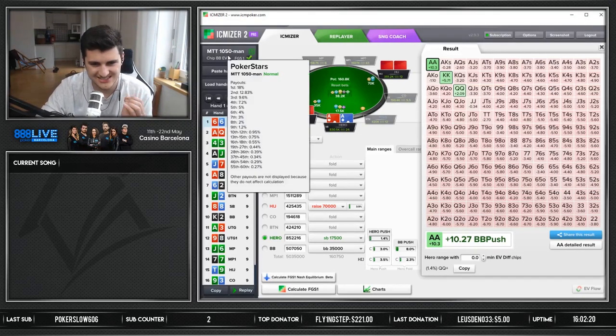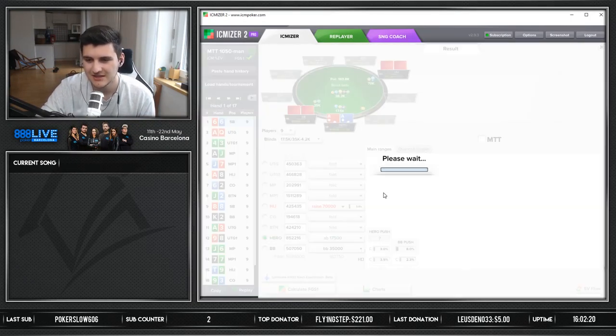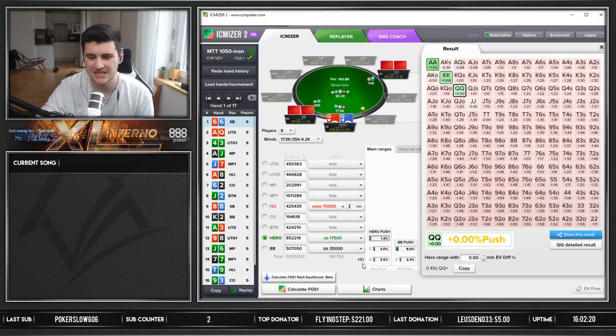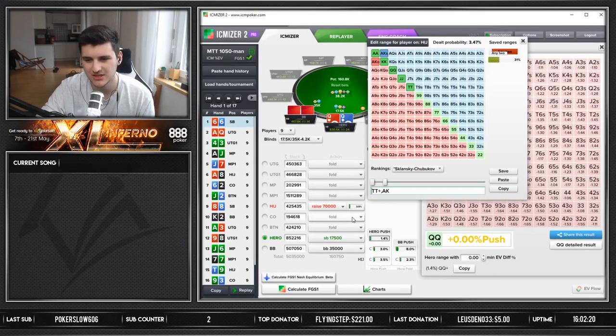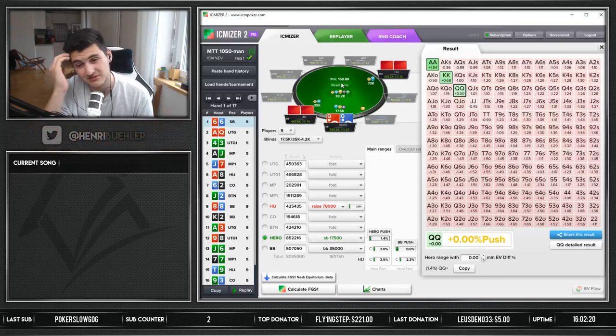Like, we sit here with queens and we should fold. This is also only looking at chip EV - we're not even checking the ICM percentage. Because if you do that, queens just get a break-even jam with such a tight opening range that only has value hands - which might be true in this spot. What a crazy hand. This is such a great spot to bluff in position. Obviously jamming sixes is just a mistake. It's crazy how tight you have to be in this spot.